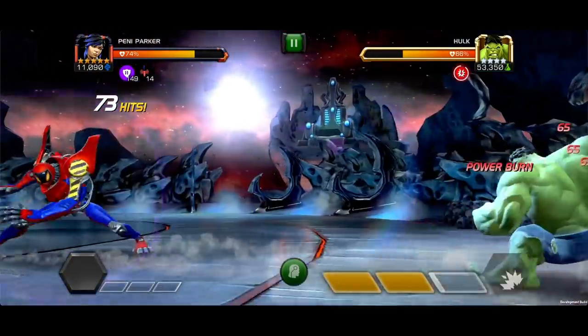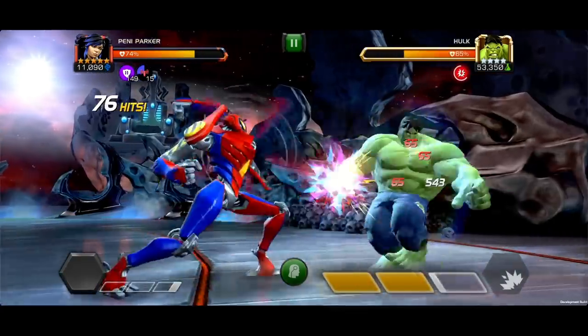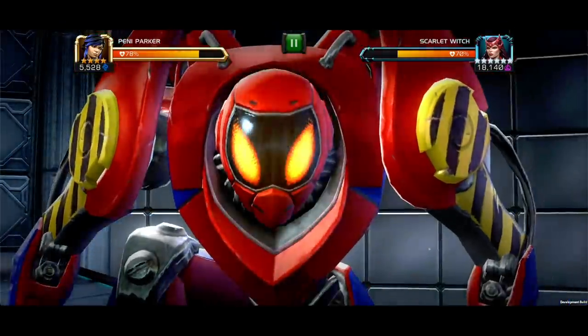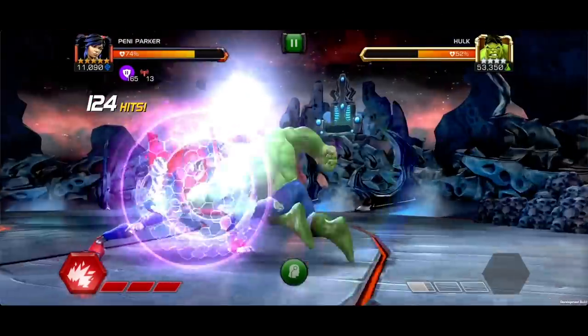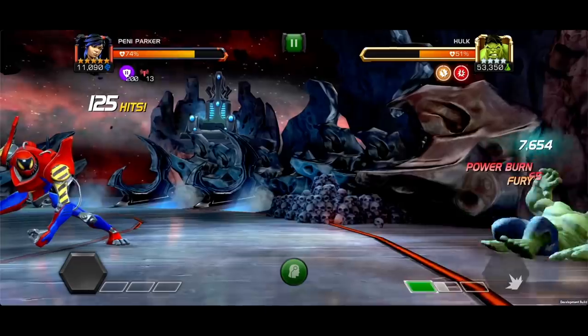The Special 3: Penny inflicts a power burn debuff, burning 150% of a bar of power over 15 seconds. If the Sync Shield is on cooldown, it's restored at 100% strength, allowing you to engage your Spider Protocol immediately. It also adds a flat 50% to the Sync Shield's current strength, maxing out at 200%.